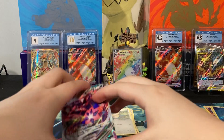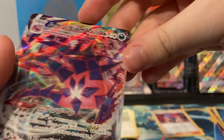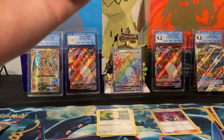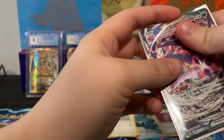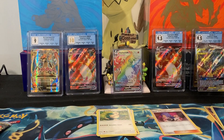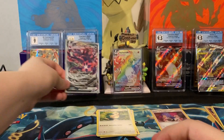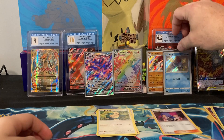The texturing on these Japanese cards is a lot different from the English ones — it's like fingerprints. Let's sleeve these up using the sleeves from the box we just opened. I'll put this Centiskorch V-Max up here since it's so cool — that is gorgeous. I'll put the shinies up here as well. All right, two more packs to go!